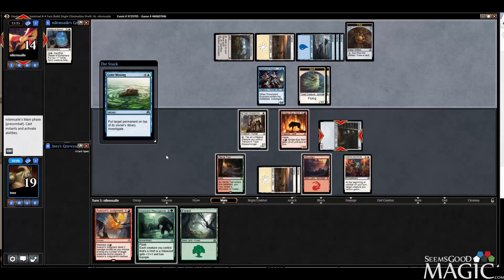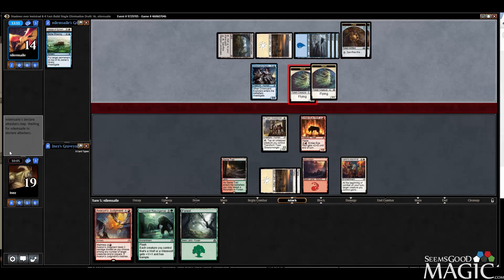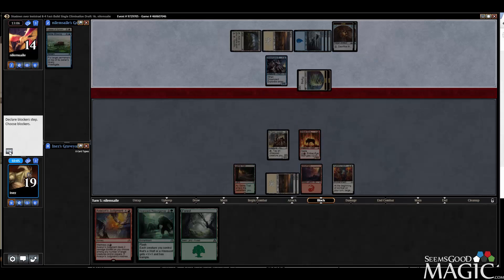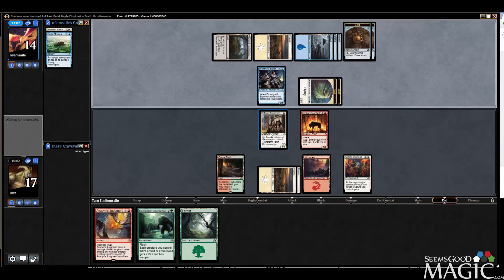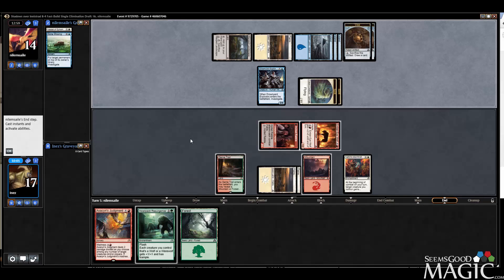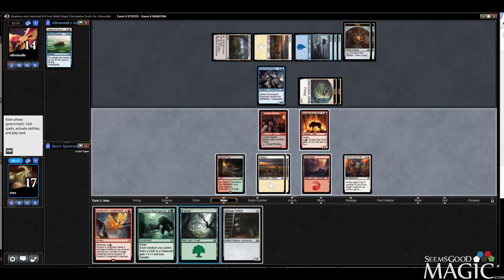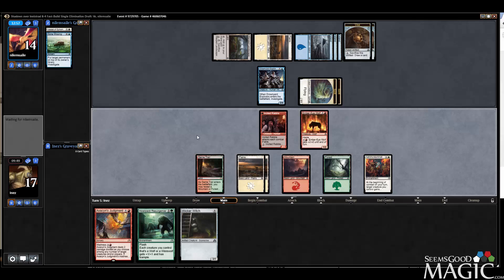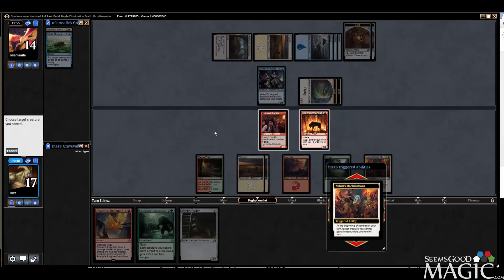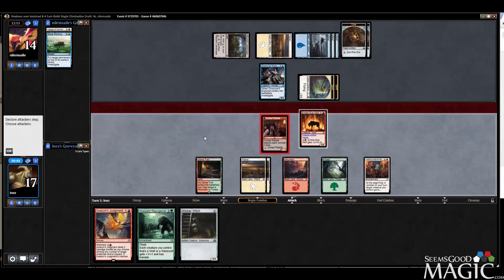Good little tempo step for him, but now we definitely get to attack. We get to attack with both — I can Howlpack Resurgence. I want him to block the Ember Eye Wolf too. So we attack with both.